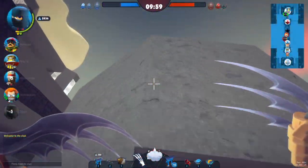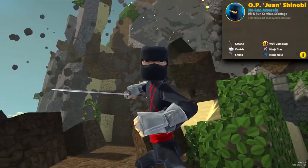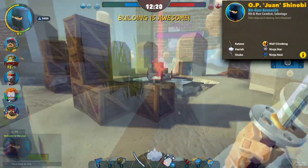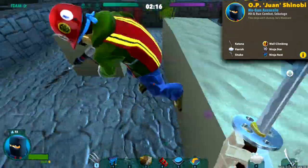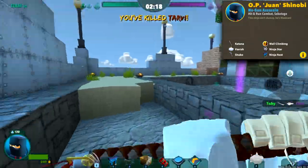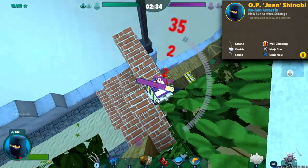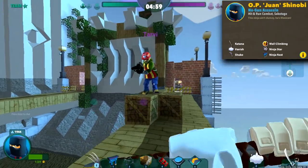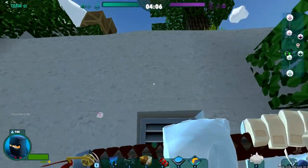If you want to dispatch your foe up close and personal, you're looking for OP Juan Shinobi. OP is a ninja, shrouded in mystery, wrapped in an enigma and bundled up in a roll of black crepe paper. His katana allows for silent, highly damaging attacks, and his secondary ninja star can bleed your foe. His vanish skill allows you to quick-tail to the nearest shrine, his unique block, and his wall-climbing skill is great for bypassing defences to get to those sneaky kills.